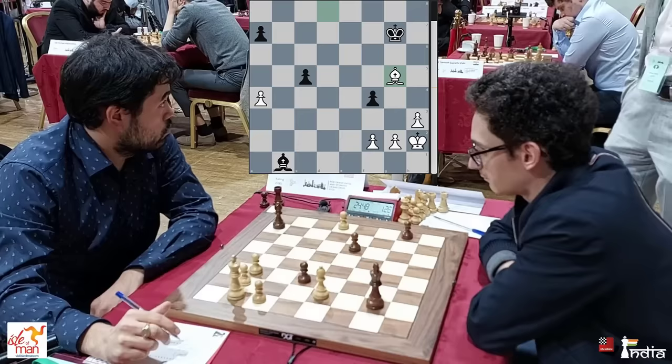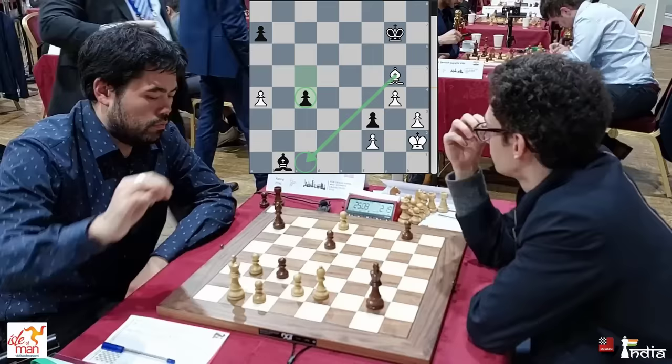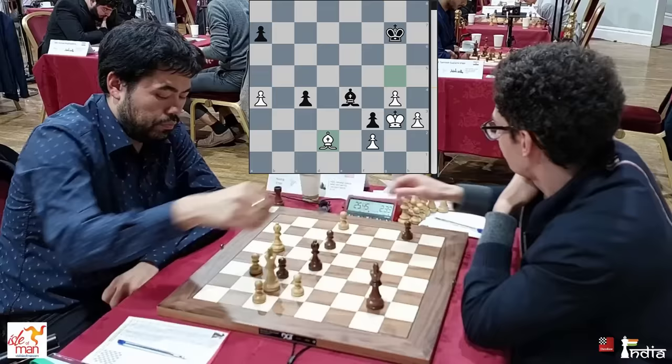Caruana plays g4 and will now bring his king up — he has two passers. Also the c-pawn is a passed pawn, but it is very easily blocked by the bishop from queening. After Bishop e4, Hikaru brings his bishop to d2 — the bishop is coming to c3. We are reaching move number 40, Hikaru will have a lot of time. And Caruana says: I resign. Game is over.